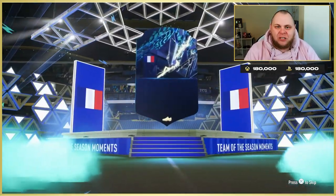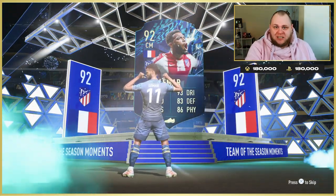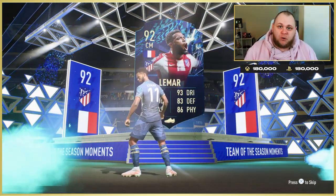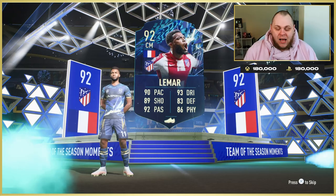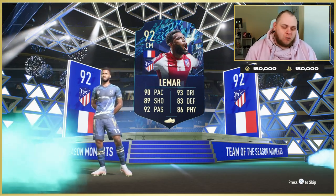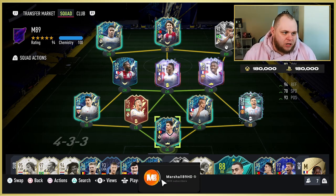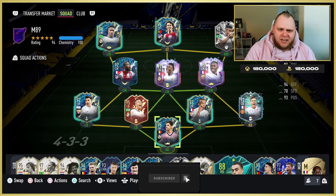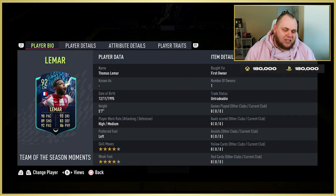Welcome back to another review. Tonight we have an SPC Thomas Lamar, which actually broke upon release — it came out around 40 minutes late. The card looks insane; I was looking at concepts before it was released hoping it wouldn't be too pricey. There are three SPCs: an 82, an 85, and an 87. I think that's not that pricey for the quality of player you're receiving.